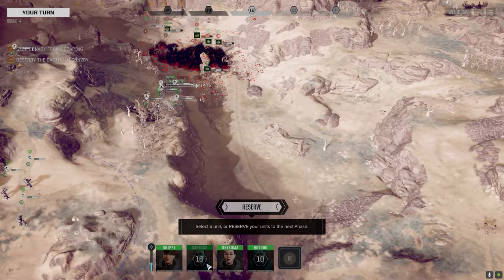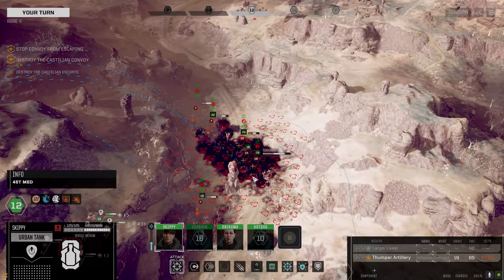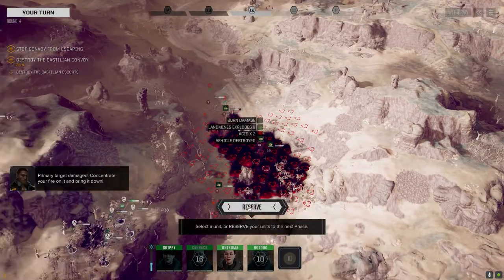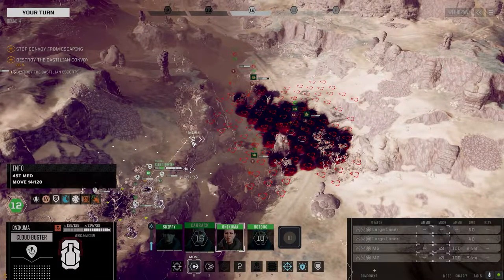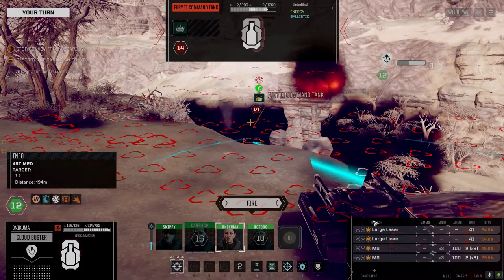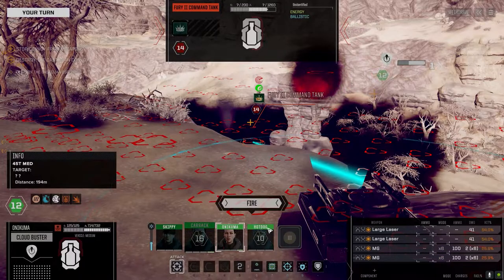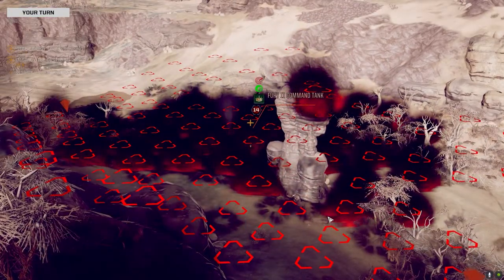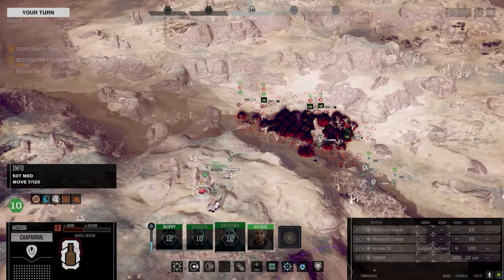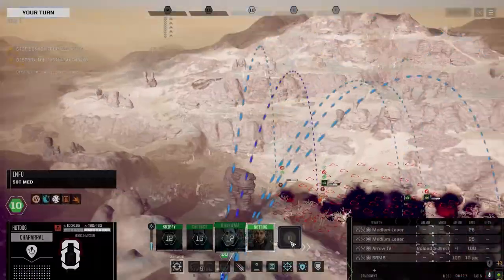He rolled into there, which means our direct fire guys have to be right on it — concentrate fire and bring it down. We have to choose our target and take it down real fast while not really exposing ourselves. I have to really pick and choose the missions. This guy only has two medium lasers but no real armor, so he's ineffective. I'm going to move him forward — if someone tries to make a break for it, we'll get a shot on them.